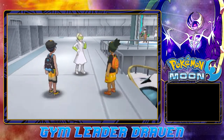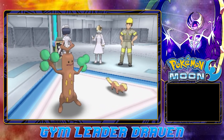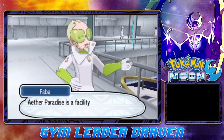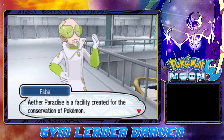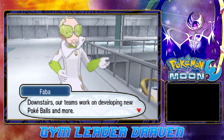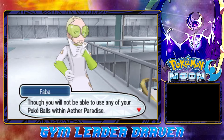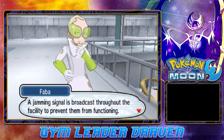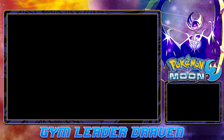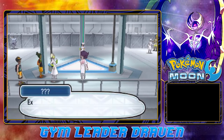Here we are — this is the Aether Paradise! Pokemon are going up and down. Faba explains the paradise is a facility created for the conservation of Pokemon, outfitted with all the latest technology. Upstairs and downstairs their teams work on developing new Pokeballs and more, all for Pokemon conservation. However, you will not be able to use any of your Pokeballs within the Aether Paradise — a jamming signal is broadcast throughout the facility to prevent them from functioning.